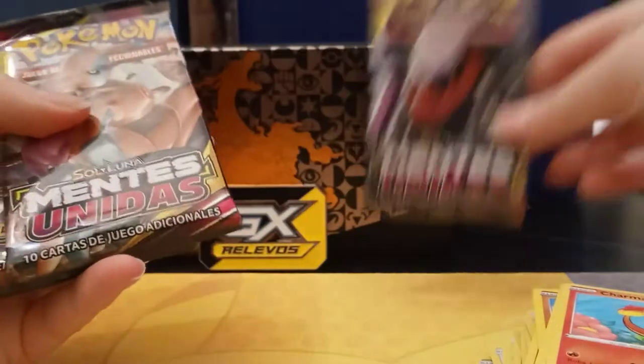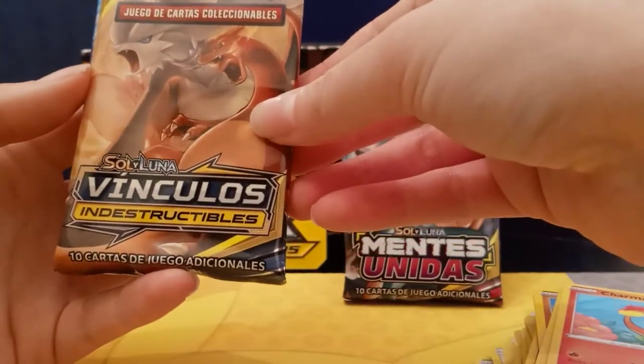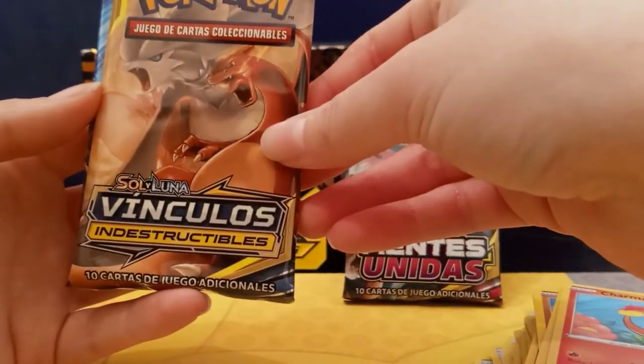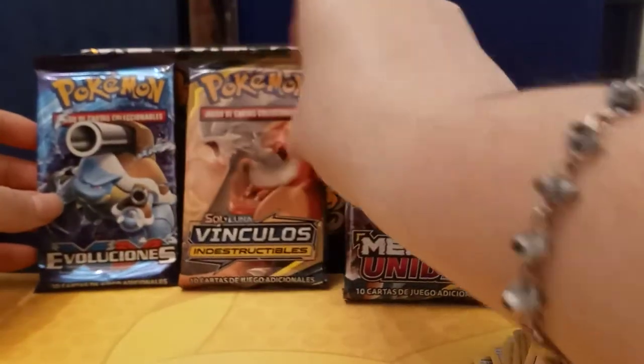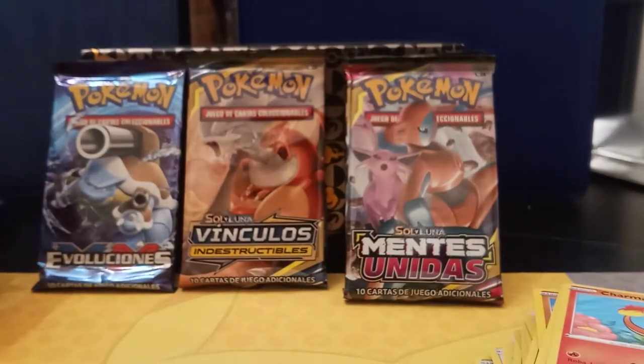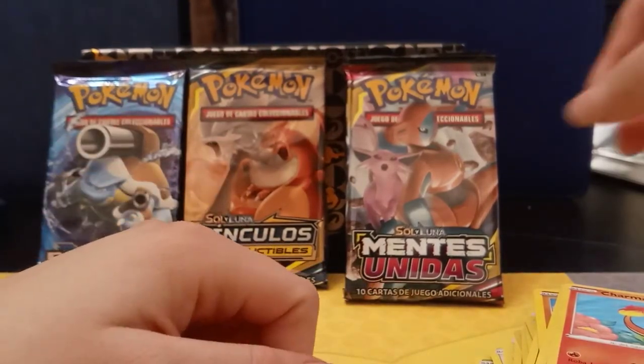Okay, we got another Mentes Unidas, Vínculos Indestructibles — I don't know what the English equivalent is — and an Evolutions one. If anyone can recognize the cover, can you please let me know what it is? Let's open up Mentes Unidas.